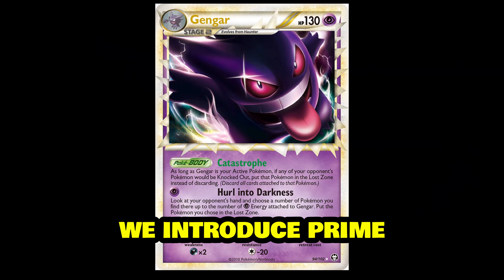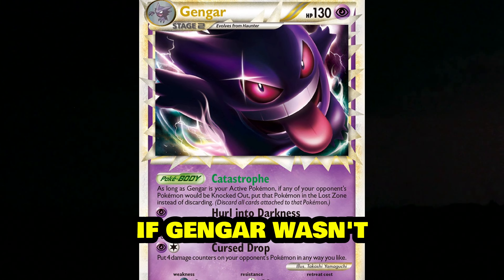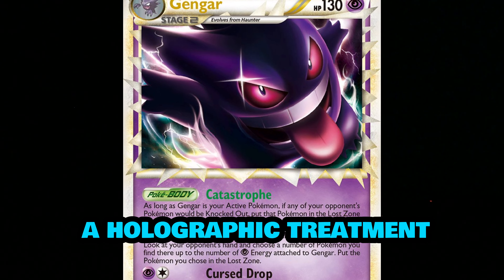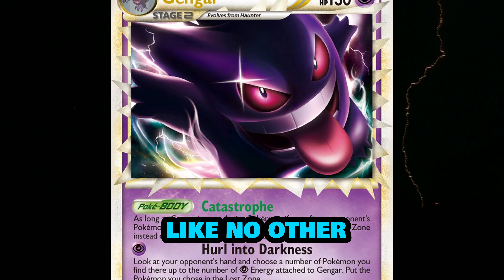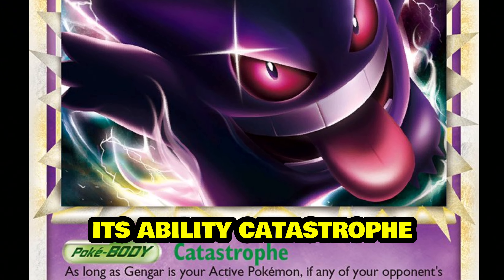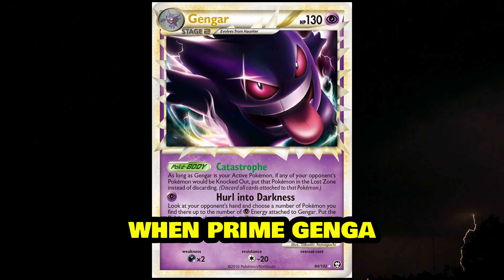Fast forward to 2010, we introduce Prime Gengar from the Heart Gold Soul Silver series. If Gengar wasn't already haunting your dreams, this version had a holographic treatment that made it pop off like no other card. It looked as if Gengar was really coming for you. Its ability Catastrophe could easily turn the tide of a game — when Prime Gengar hit the field, it was ready to dominate.